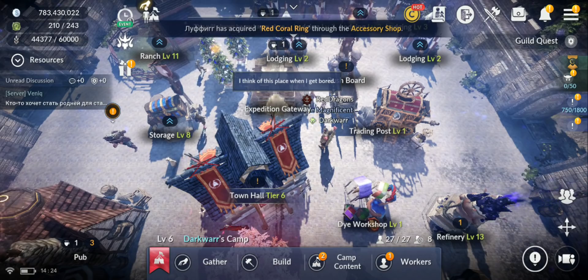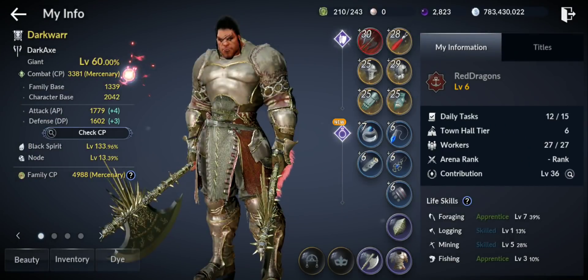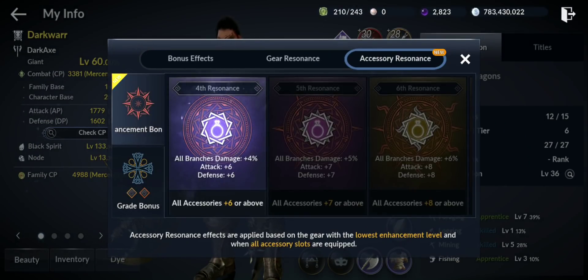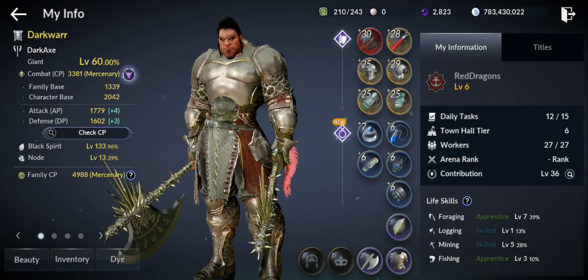Let's see what else they added. At accessory resonance, they added first and second resonance. Before we only had branch damage. Now they added attack +2 for the first one, and attack and defense +2/+4 and defense +4 for the second. That's a good addition — it will give you a nice boost if you have your accessory to +3 or +4.